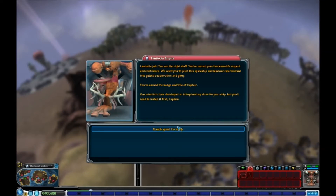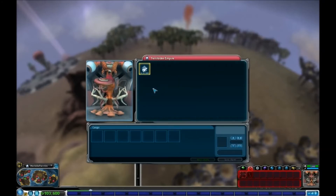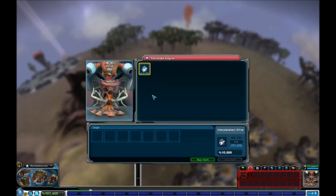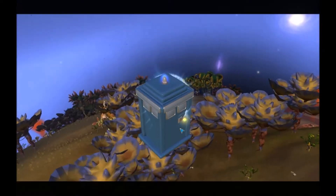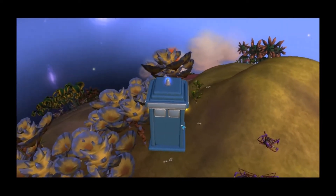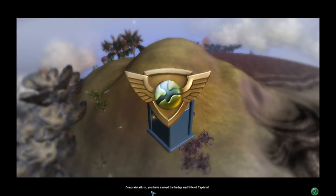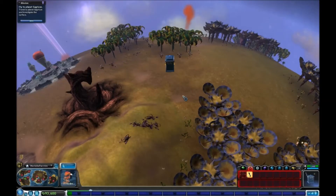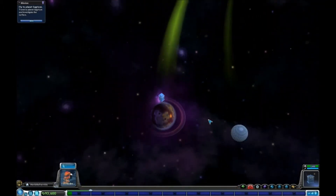You've earned our badge and title of Captain. We've developed interplanetary drives — so we're gonna have to install it. It's 10,000 space bucks — yeah, I'll buy that. So we're getting our first interplanetary drive. That's how you unlock further jump drives through various missions and quests, as well as hitting various milestones in the space game. So we're at the rank of Captain, and I think we can finally leave the atmosphere.